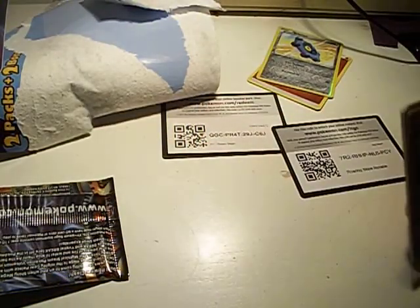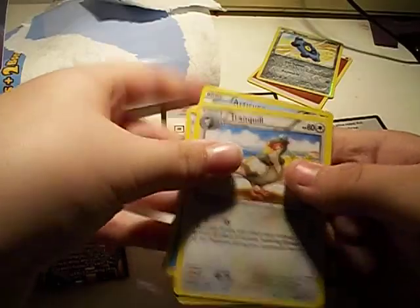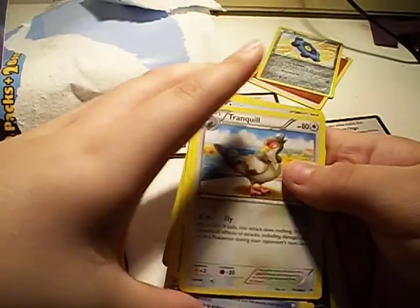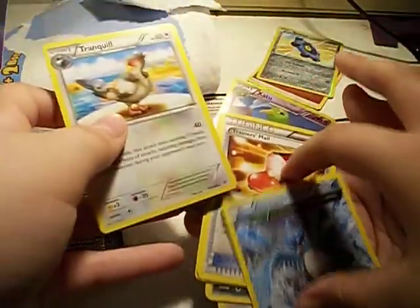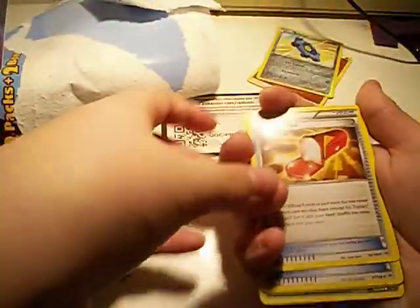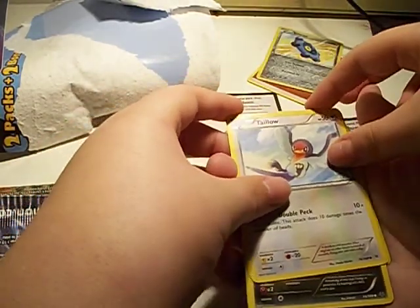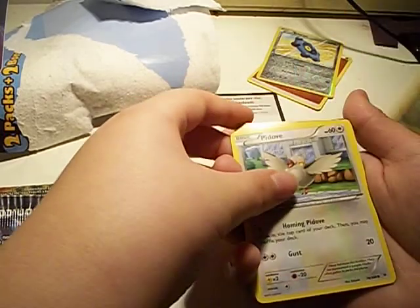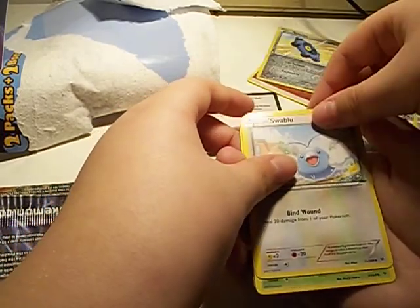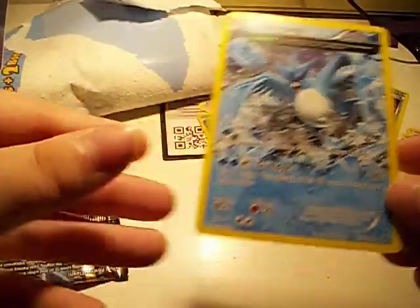Let's see what you got. Tranquil, Articuno — he got the good card! Trainer's Mail — you got mail — Rayquaza Spirit Link, Telo, Bagon, Pidove, Swablu, Rumpul, and Zatu. So right now I think this is the rarest card or something, because it looks pretty cool.